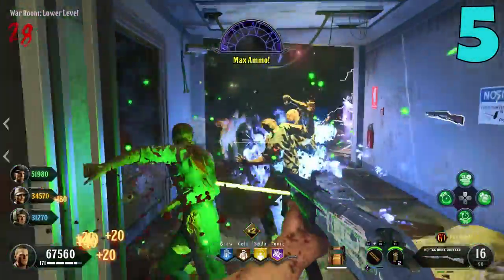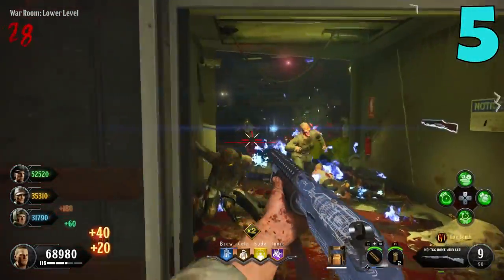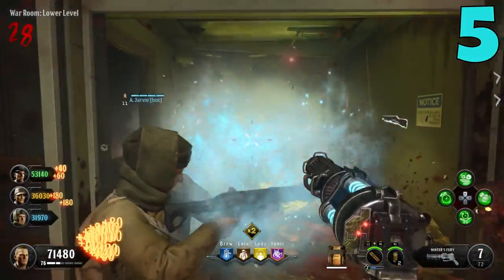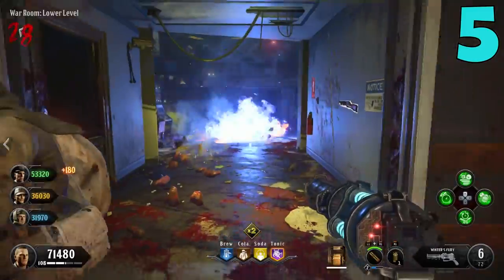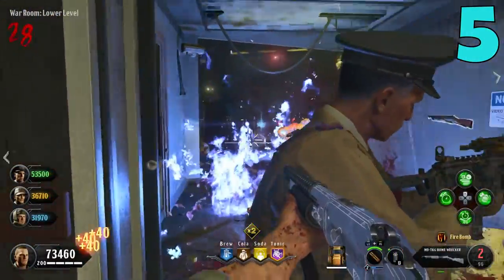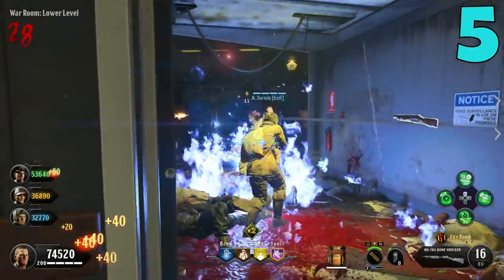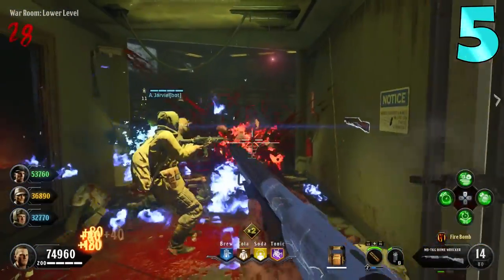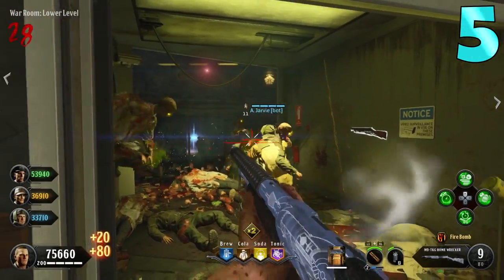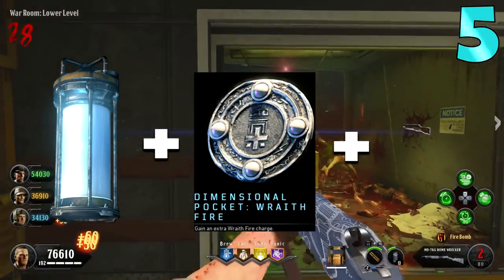Coming in at the number 5 spot we have our first combo, and this is actually a triple combo. The first thing we want is Wraithfire. Wraithfire in my opinion is one of the most OP things here in BO4 Zombies. It's great for points and it's like infinite damage — even in round 50 it still gets kills. On top of that I'm going to mention something I have never mentioned before in a BO4 Zombies top 5, and that is a talisman.